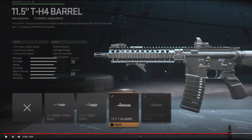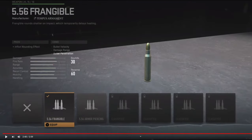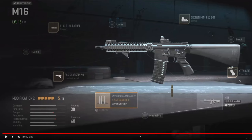On the barrel, we're going to be using the 11.5-inch TH4 barrel. It gives us aim-down-sight speed, hip-fire recoil control, and movement speed. I was mostly using this gun on a small map, so you don't really need much bullet velocity or damage range — we're not taking many long engagements. On the underbarrel, we're using the FSS Shark Fin 90 for aiming idle stability.